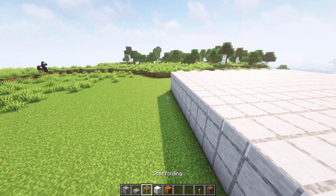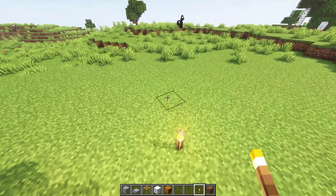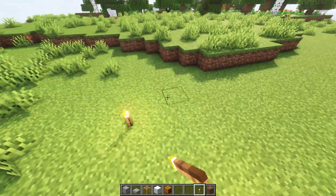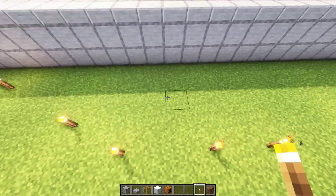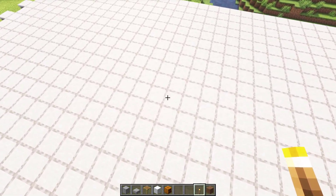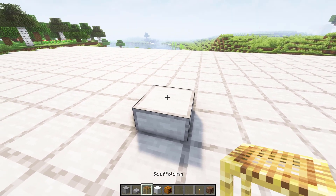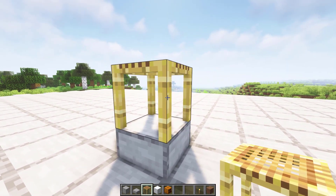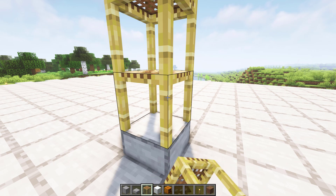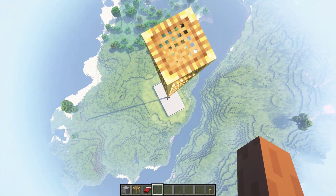Next, I recommend you place a lot of torches on the ground around the farm like this. Once you're done, go to the middle of the farm and place down all of your scaffolding or ladders. Go all the way up and make a small AFK platform.